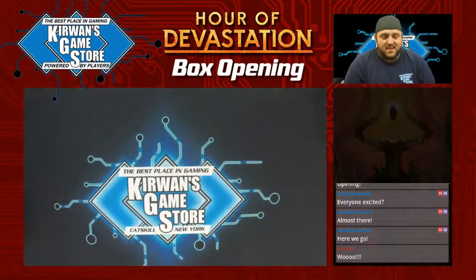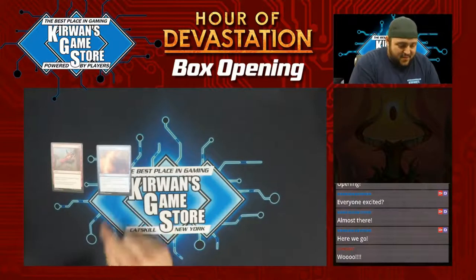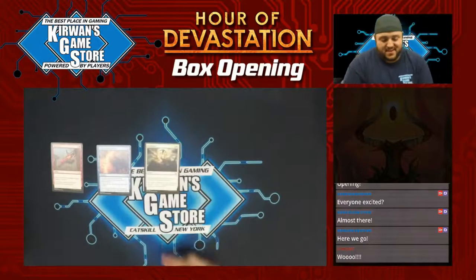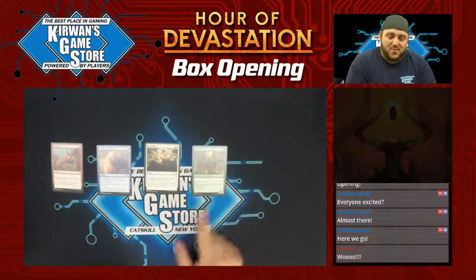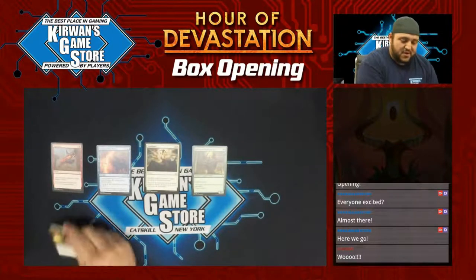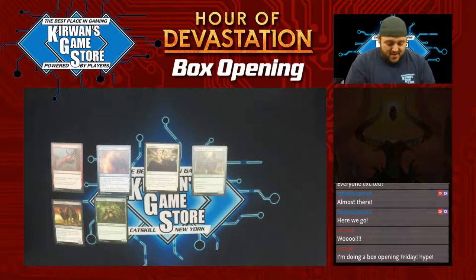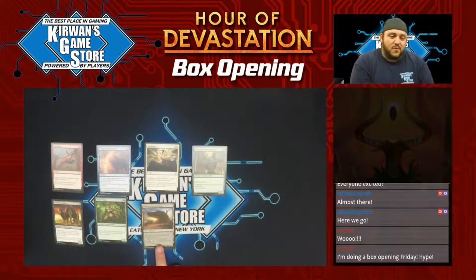Pack 1. Alright — Open Fire, Countervailing Winds, Sandblast. Let's see — Bitterbow Sharpshooter. That card's cool, 4/4 for Vigilance and Reach. Seems like a good limited card. A little Rush Camel, Harrier Naga, Desert of the Glorified.